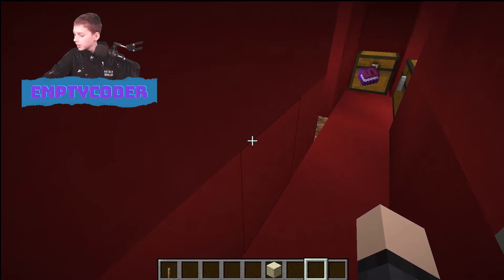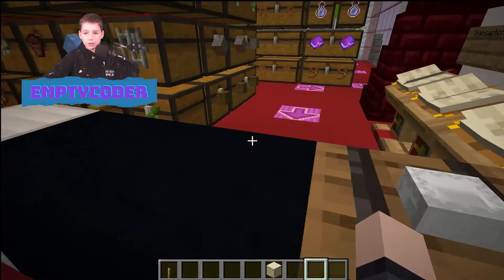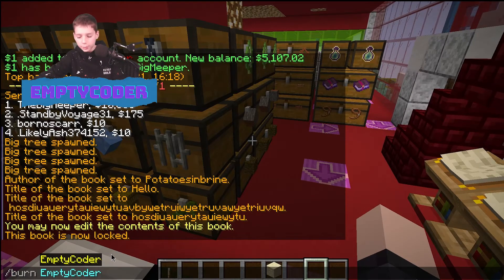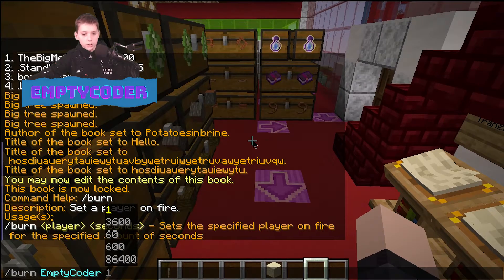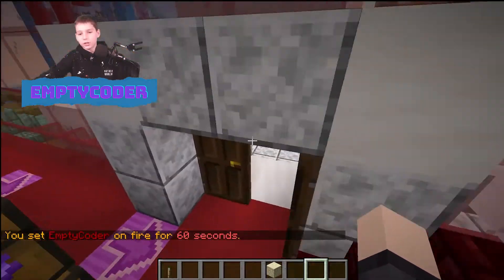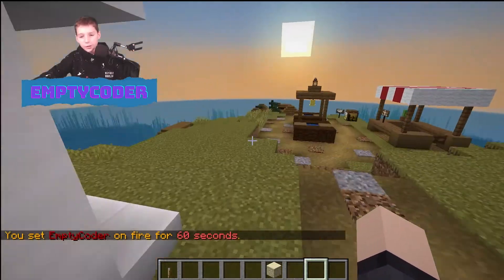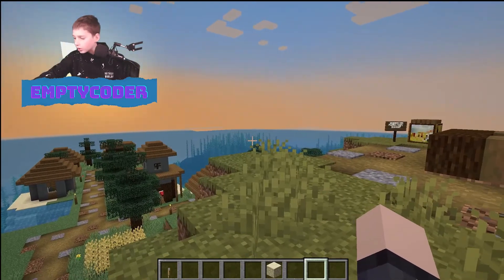Next, after slash book, we could do slash burn. If we do slash burn, let's burn ourselves — slash burn for 60 seconds. I was on fire for 60 seconds, but since I'm in creative mode that won't actually affect me. But I could set someone else on fire for a hundred seconds and they would burn a lot.